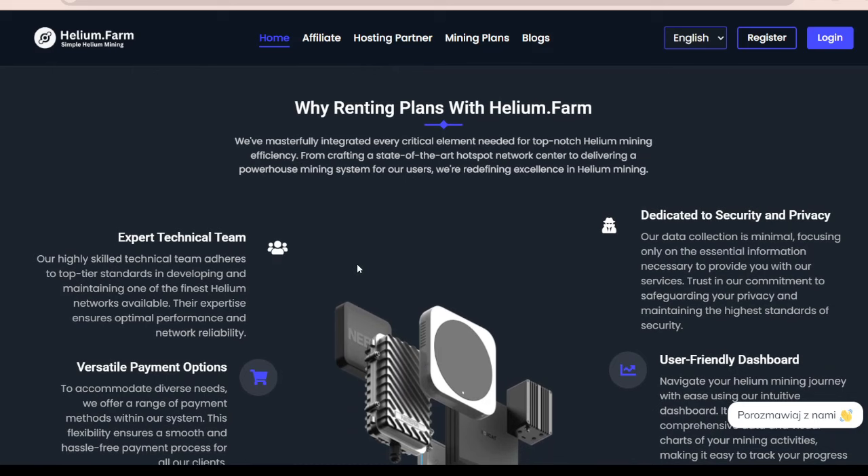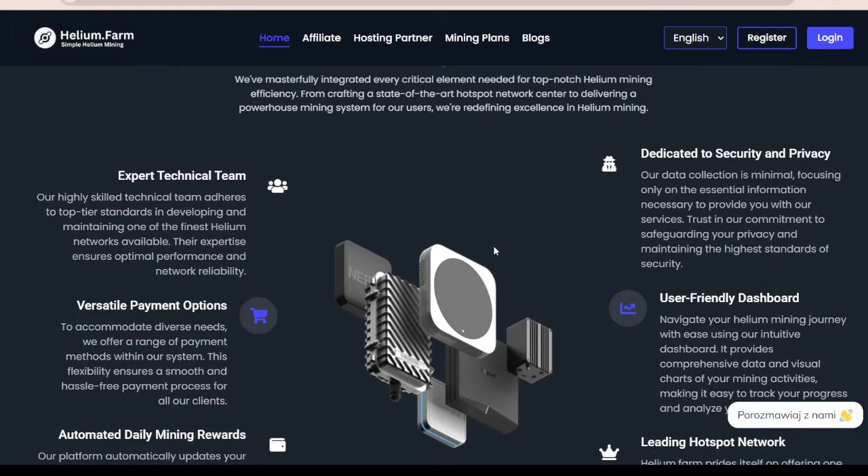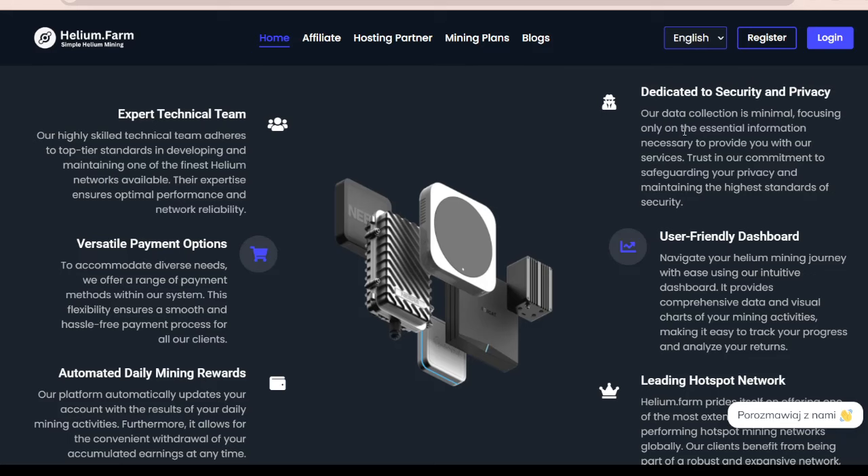But why rent plans with Helium Farm? This is probably a question most of you are asking yourselves. The reasons are quite vast. First, there's an expert technical team — you can make sure that they're taking care of all of the hardware and you don't have to handle anything; all you do is sit back. Their expertise ensures optimal performance and network reliability. They're also dedicated to security and privacy — they take your data seriously, preventing all leaks, which is definitely something to take into consideration.